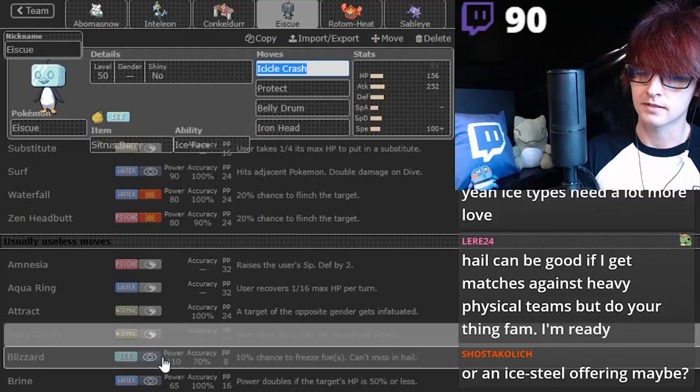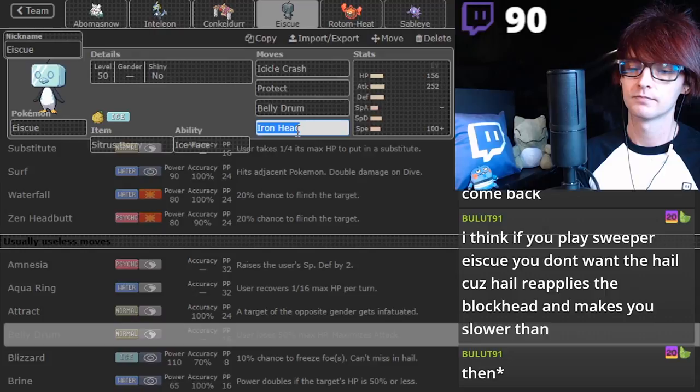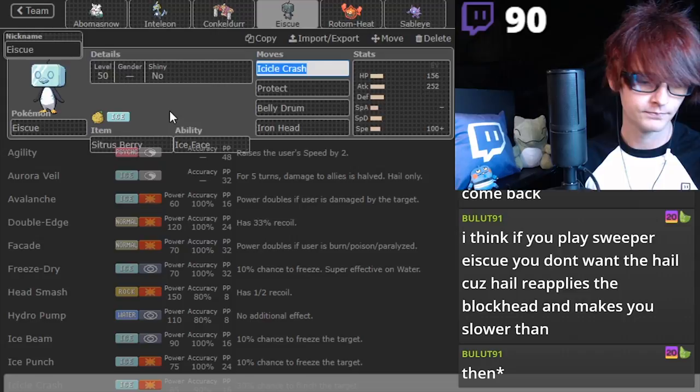An Ice-Steel offering? I'm thinking Iron Head. I like the Iron Head on here. But it makes us have bad matchups, and Rotom Heat would kind of just roll our life away. It's actually better to have Ice Punch. Not Ice Beam - yeah, Ice Punch. Perfect. Ice Punch. Iron Head.